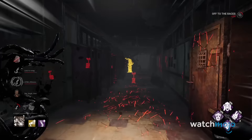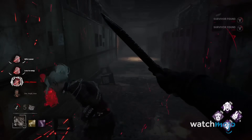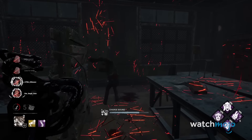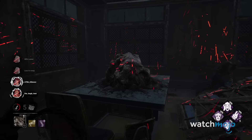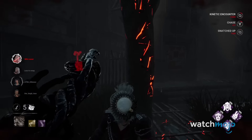Of all the killers in the game, he moves the fastest and has a rather sizable terror radius, which can create plenty of opportunities for you to get the jump on survivors. And once you start landing those dash attacks, you can become a truly oppressive force. It also helps when you tack on perks that further increase Wesker's terror radius and affect skill checks, all of which will keep your opponents guessing where you might be on the map.